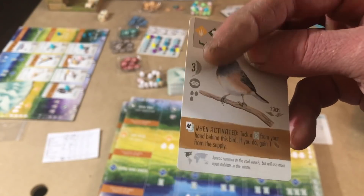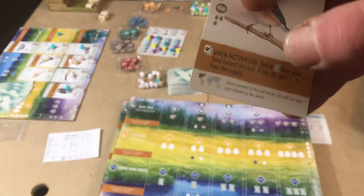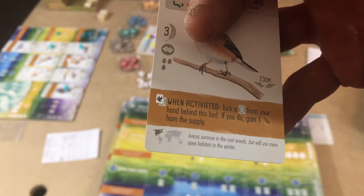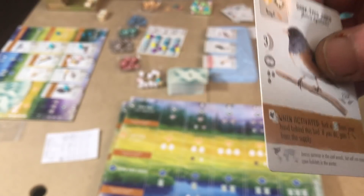So if I wanted to play this bird here, I would put it into play and I would pay the food cost. In this case, it's going to be a worm and a wheat. That's the food cost there. This here is the amount of victory points it's worth at the end of the game. This is the type of nest and this is how many eggs you can store on it. And then the brown here gets activated every time you do an action in that row.